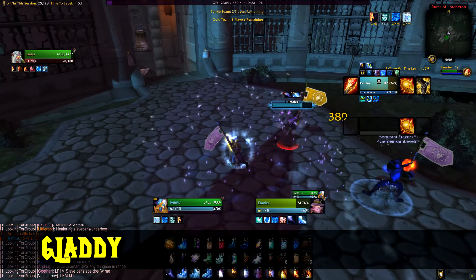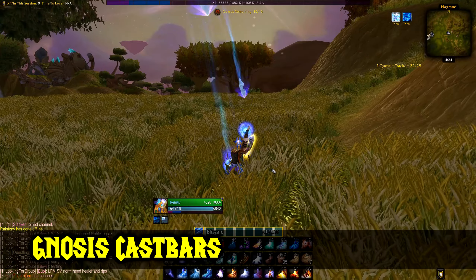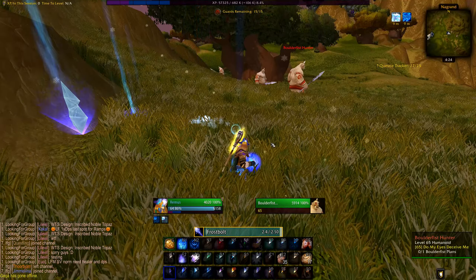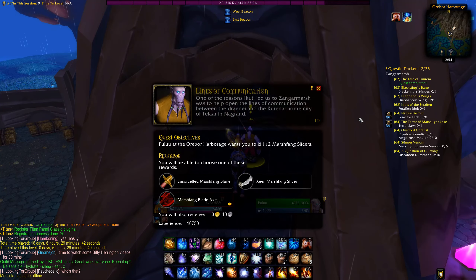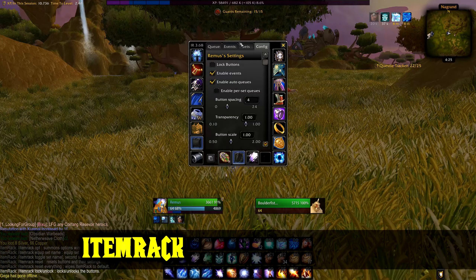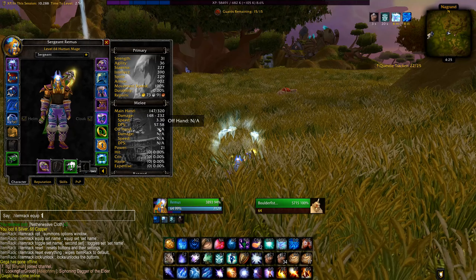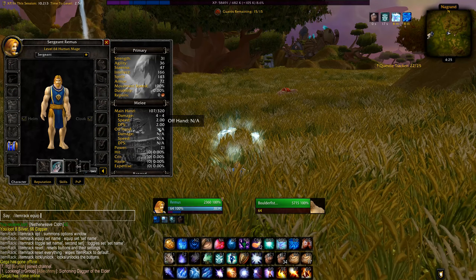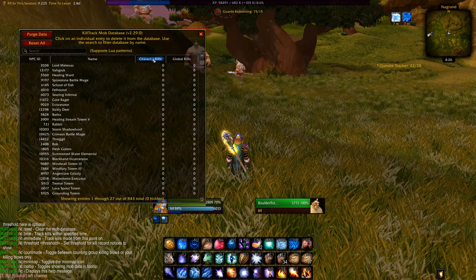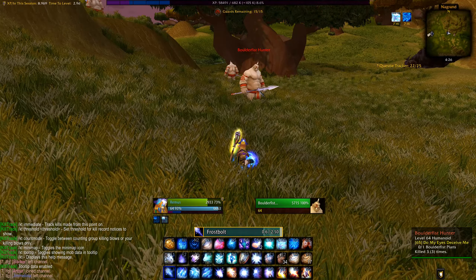Gladi is like Gladius in retail for arenas, showing you better unit frames for enemies while in an arena. Gnosis Cast Bars is what I use for my cast bar — making it larger and easier to see, and also very customizable. Immersion gives you a new experience for talking to NPCs and reading quests — not very impactful but nice if you want more RPG flavor. Item Rack lets you set up item sets like in retail and swap between them faster. Kill Track keeps track of how many kills you did on each mob — you can see a full list or toggle it to display in tooltips.